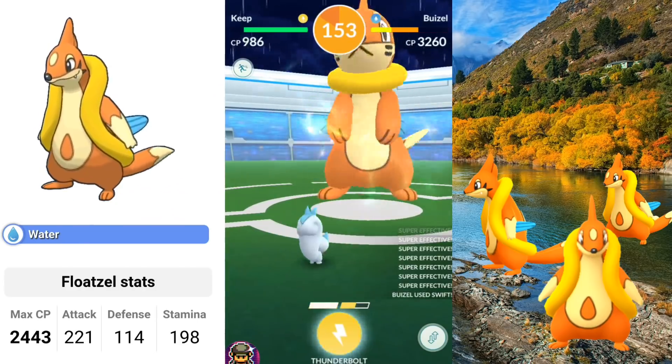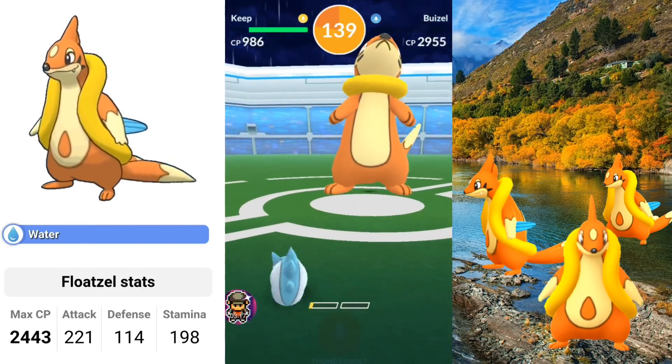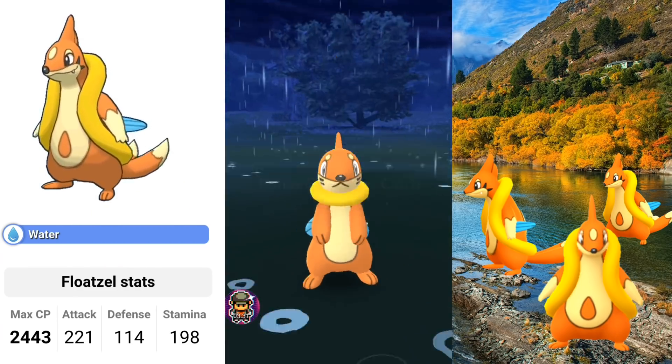So here we are on the GoHub. Let's take a look at Floatzel's stats. Now, is this going to be something you're going to want to power up to replace your top tier water Pokemon? Definitely not, but if you like to have a full team of unique water types, this can definitely join the ranks for sure.